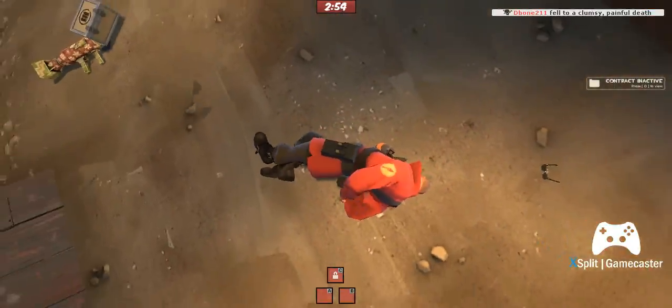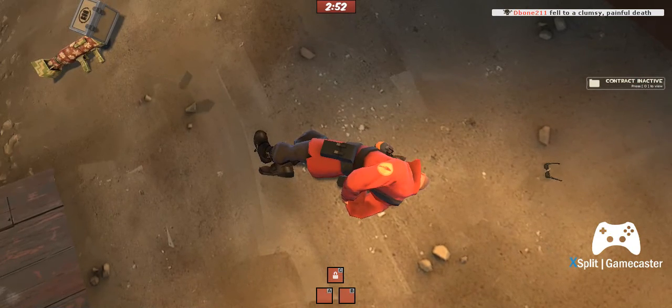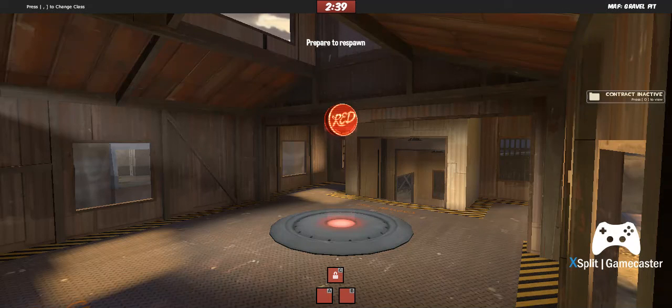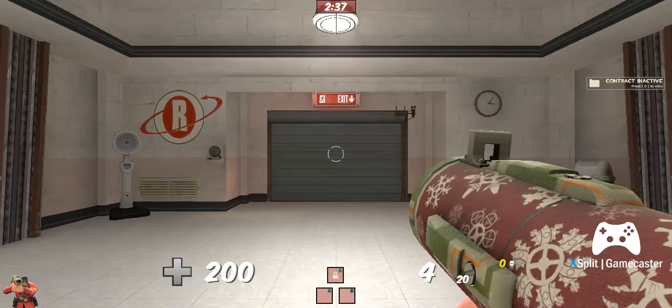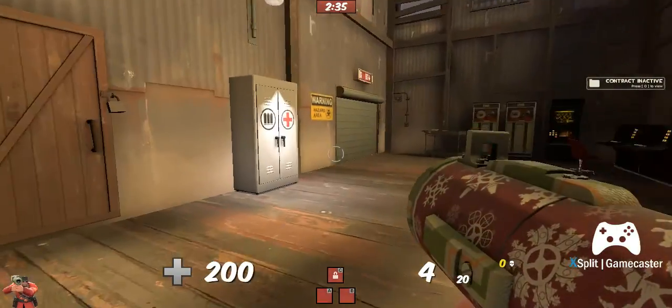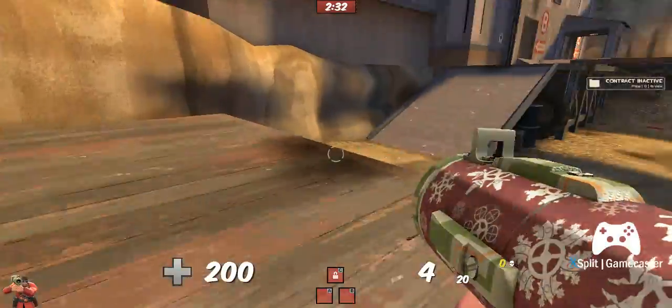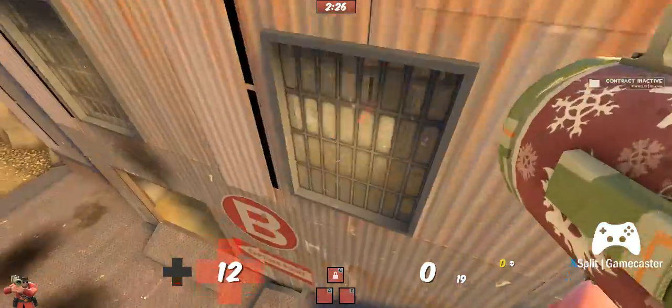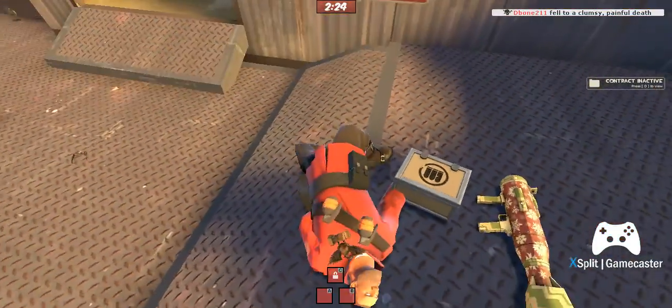We also have a Sniper versus Thieves clan called Uganda Thief — inspired by Uganda Knuckles — and I'll be coming up with a video about that. You can join it. Go subscribe to Shadowlord — his link will be in the description. If you like this video and want to see more tutorials about rocket jumping, leave a like and subscribe. Anyways, I'll see you in the next video. Bye, wherever you are.